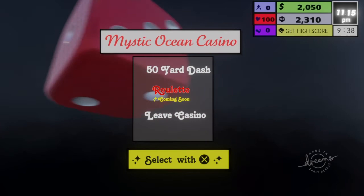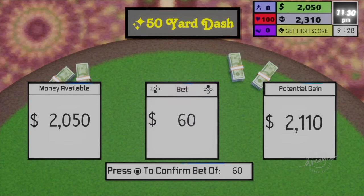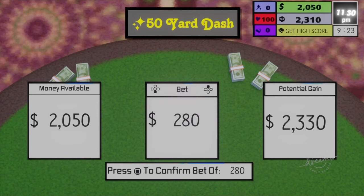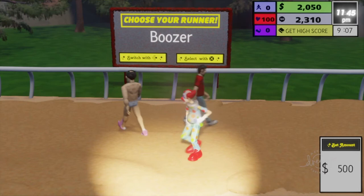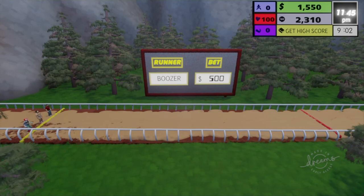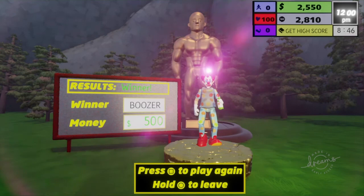Roulette - leave casino. Let's have a go at the roulette. Coming soon. Alright - 50-yard dash. I'm going to put 500 on. Right, who shall we pick? I'm going to pick - come on, clown! Do me proud - you just slaughtered a cow, you must be capable of running faster than anyone else. Here we go, come on clown, come on clown - don't let me down, clown! Yes! Oh well, there you go then. Earned myself a bit of lolly there. Cool.